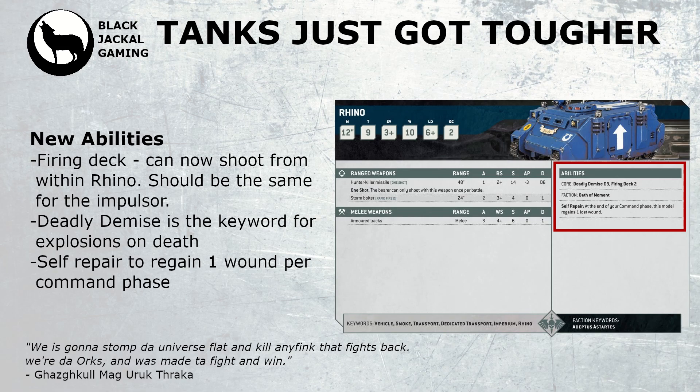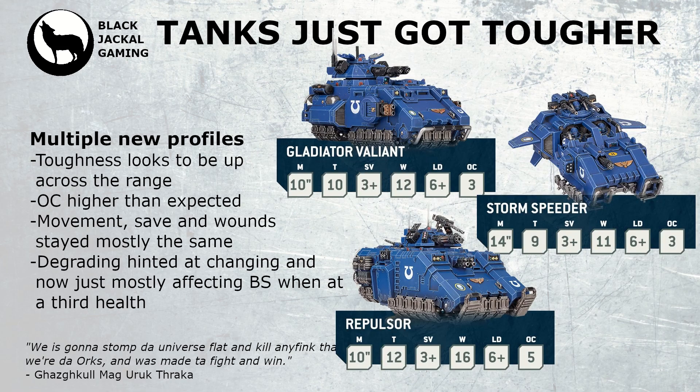We get a sneak peek at some of the other profiles for Space Marine vehicles. Across the board, toughness has gone right up — with even a Storm Speeder being boosted to toughness 9 from their previous toughness 6. Gladiators have been boosted to toughness 10, with the Repulsor going up to a mighty toughness 12. I expect further abilities on the profile to buff them up even more. Objective control is incredibly high for these units, with the Repulsor having a massive 5.